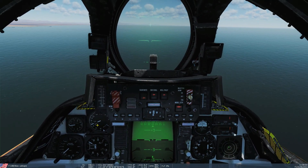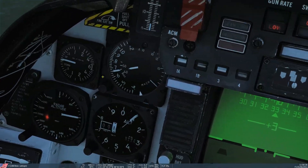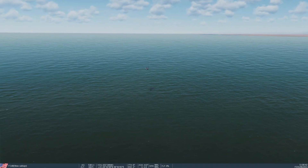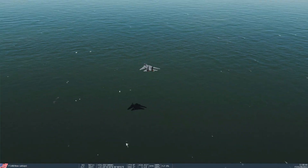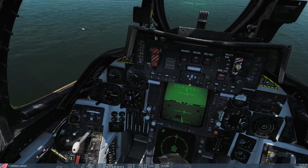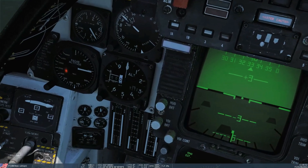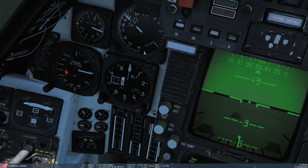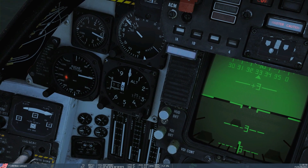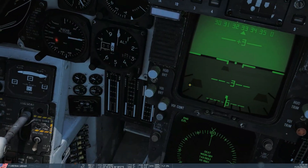We'll start with low altitude. We can use our afterburners to get to near Mach 1 — you can see our Mach meter here, we're aiming for Mach 1 or above. Wing sweep is automatic. We're going to come off the burners now. We should see mil power there — let's check there's no flame. A little bit of flame there, so let's come down a bit further.